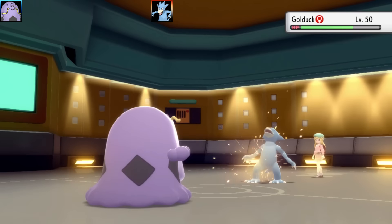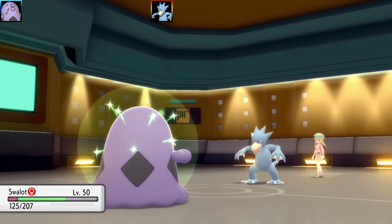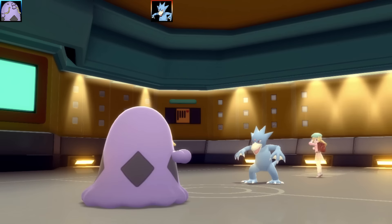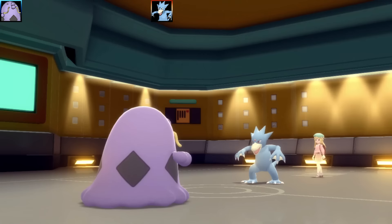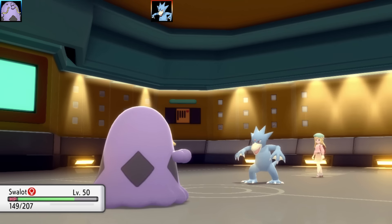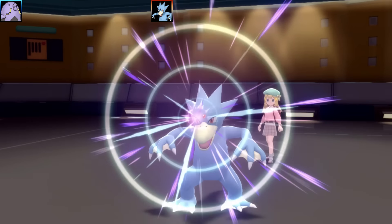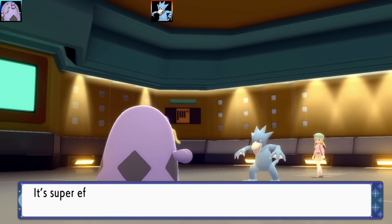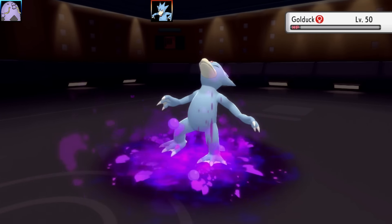I know I'll eventually take it out, but Golduck goes for Disable, disabling my Bullet Seed. I go for Gunk Shot instead. The problem is Golduck has a super effective attack against my entire team. Gunk Shot hits on Golduck, and that's enough to take it out — thank goodness. I was really worried about missing there, because once I lost a Swalot on this team, it was virtually game over since Gulpin didn't do a lot of damage.